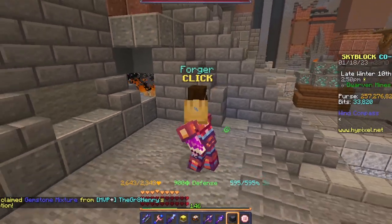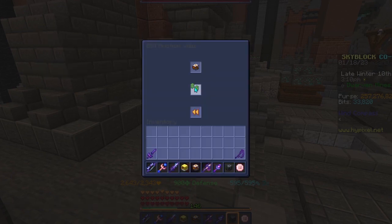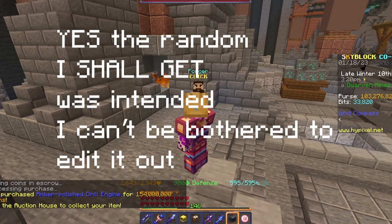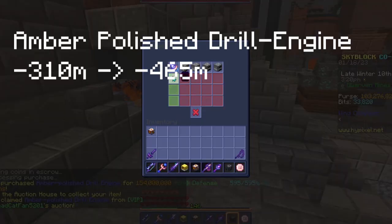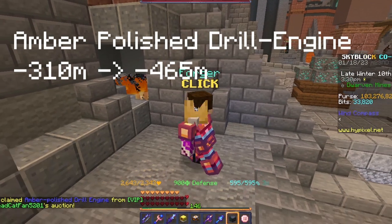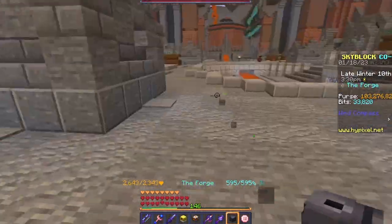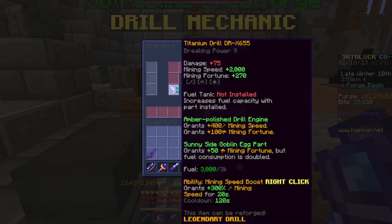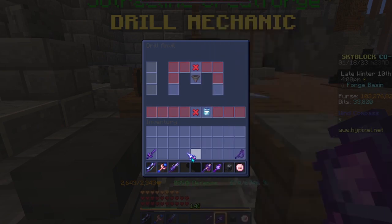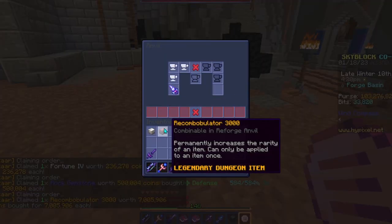And while we wait, it's time to spend 150 mil on an amber drill engine. Now I'm at 100 mil and I'm really poor. Anyways, we'll collect that. We don't have to wait - my bad. And it's time to swap from F5 mode to my normal game mode and actually walk the correct direction. Install, install, and install. So I got my pristine 5. And then I'll get all the items out of stuff in the bazaar and it's time to max this thing out.